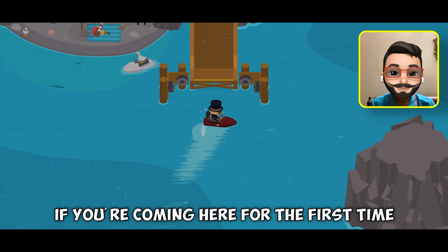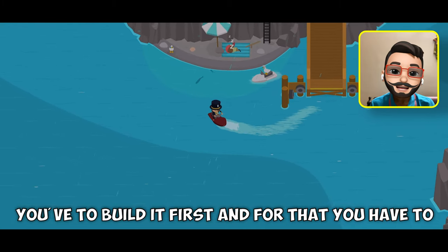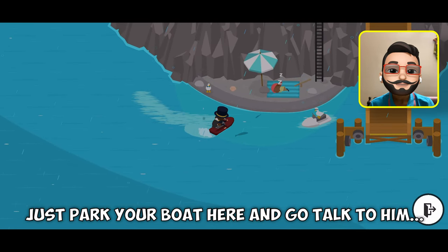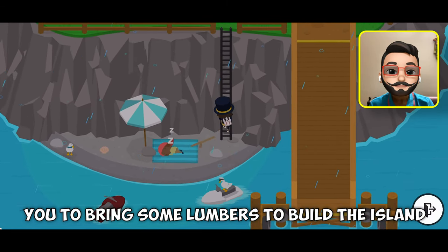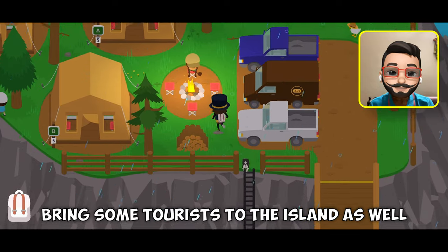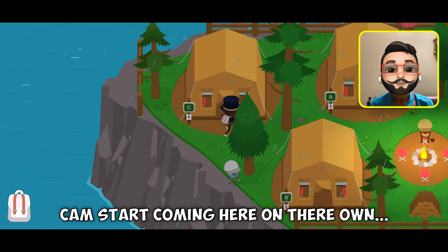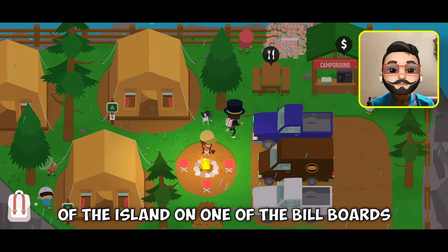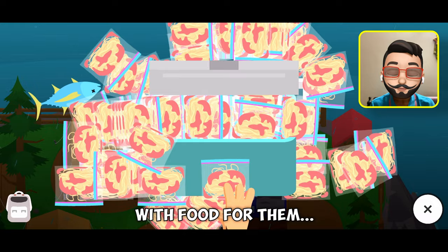If you are coming here for the first time, then you will not see this ferry docking station — you have to build it first. For that you have to talk to the duck sitting on the white boater cycle. Just park your boat here and go talk to him. He will explain everything and then ask you to bring some lumber to build the island. Once the island is complete, he will ask you to bring some tourists to make it a popular tourist spot before they can start coming here on their own. You also need to put up an advertisement on one of the billboards to keep tourists attracted, and keep the cooler stocked with food for them.